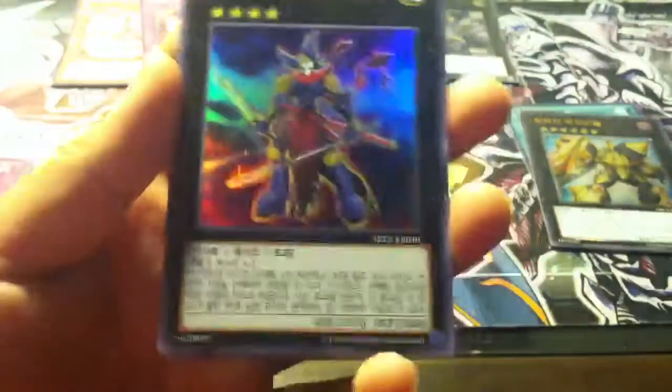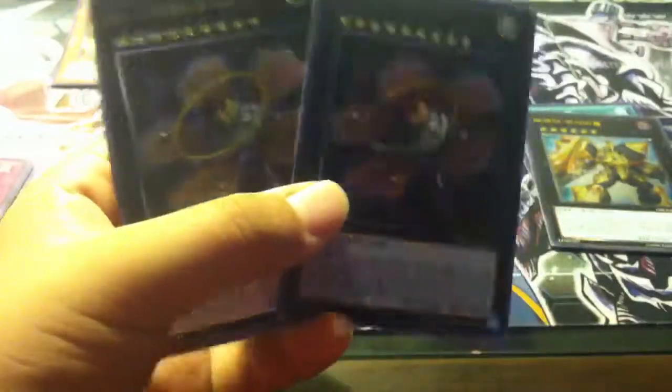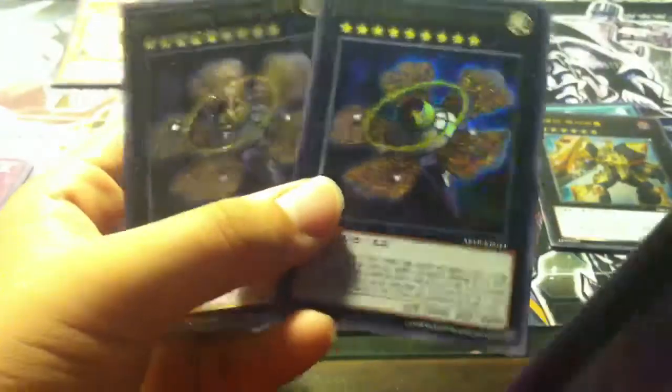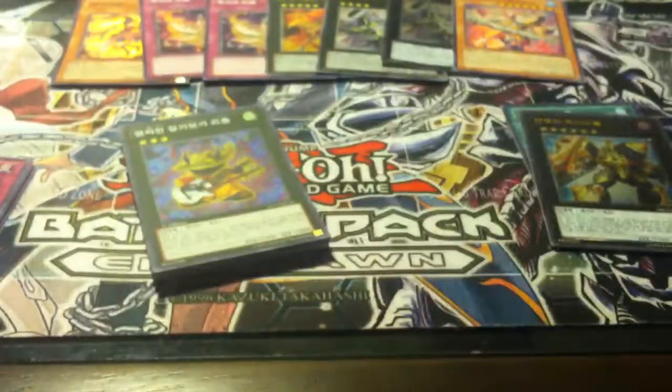We got the ultra rare One-Eyed Skill Gainer and an ultimate — that looks really cool. I didn't mind pulling that, but I pulled two of them. Same thing with the Diamond Figure ultimate. The only thing I really liked from that was Abyssmegalo, so yeah, nothing really special there.